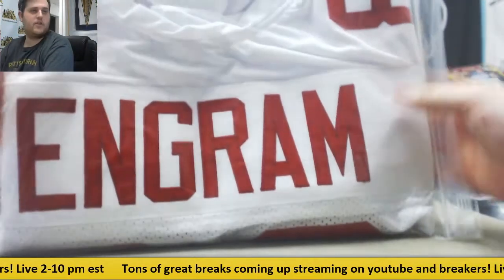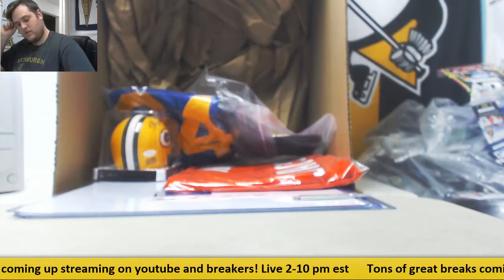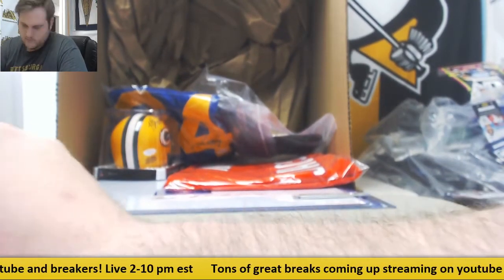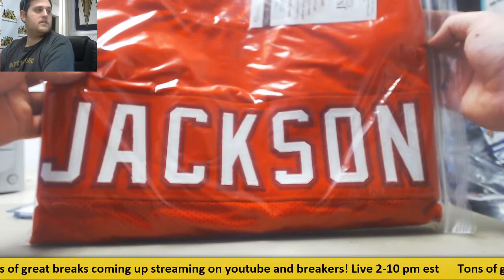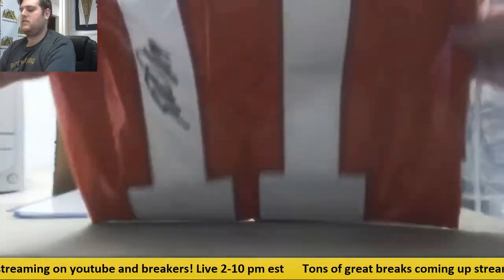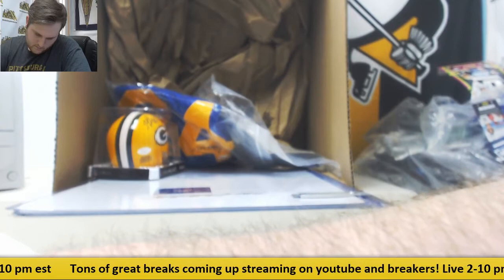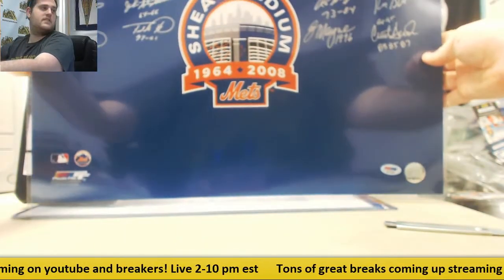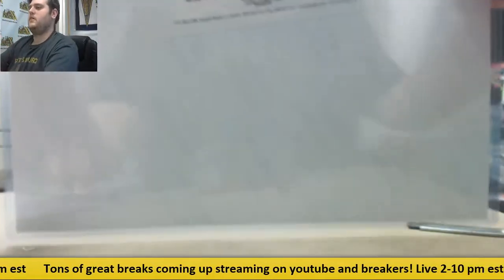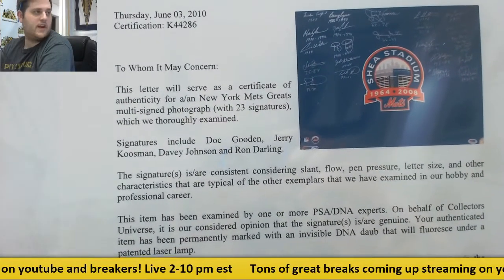Next up, Evan Ingram for the New York Giants — rookie tight end Evan Ingram. I think this is the Deshaun Jackson for the Buccaneers, JSA certified. Shea Stadium, New York Mets — 23 signatures, New York Mets greats. Doc Gooden, Jerry Koosman, Davey Johnson, and Ron Darling are some of the big signatures on there for the New York Mets.